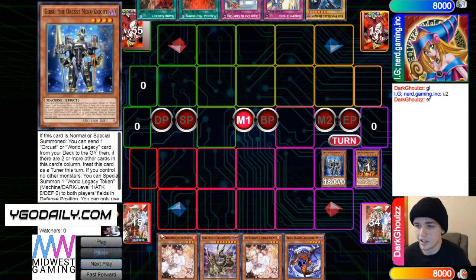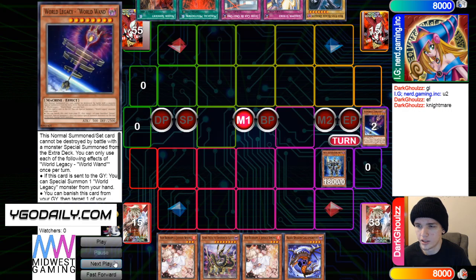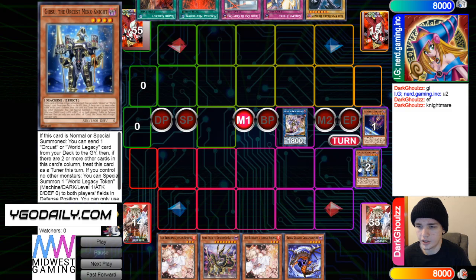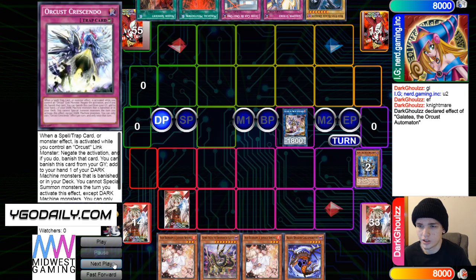He's going to summon, then effect dump Nightmare, and then he's using Nightmare effect to dump Wand, and then Wand brings back out Nightmare. He doesn't use this to pass out tokens. And then Gal effect, put back Wands, set Crescendo, pass.